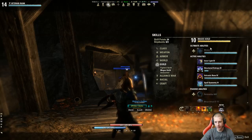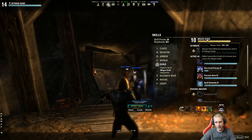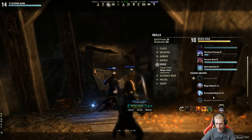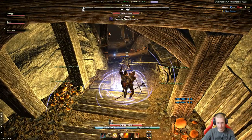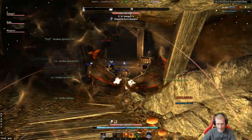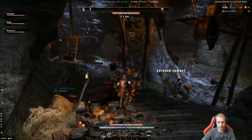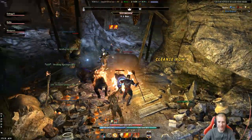I have Mages Guild rank 10. I think every book gives you 10 points. The books will appear purplish and once you click them they go away. I think the lore books in Cyrodiil are ones you can also find elsewhere in the world - some people have them on their map even though they've never been here to collect that book.